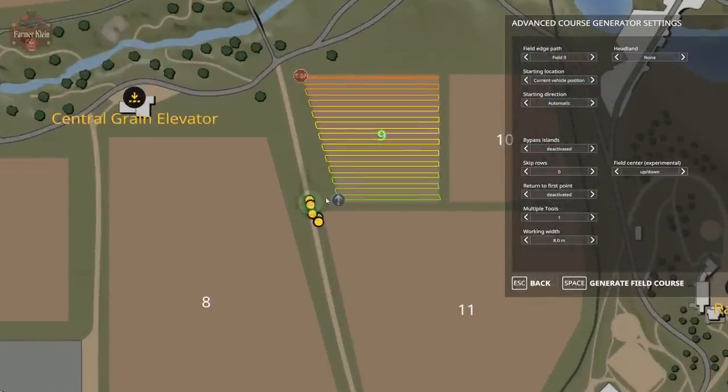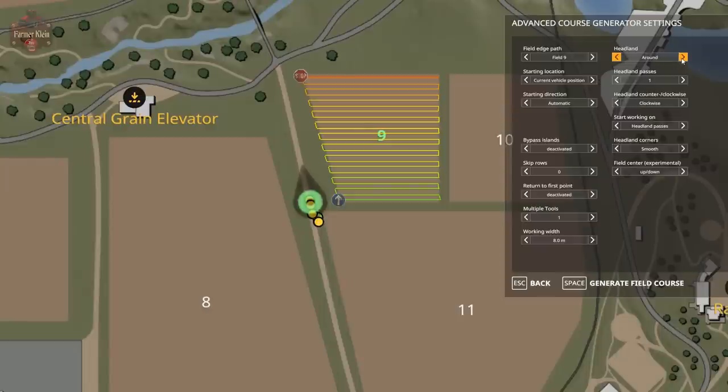Working width is 8.4 meters, but I'm going to reduce this down to 8 meters just for a little overlap. We can generate a course and see how it wants to go. This is why the advanced course generator is so cool — I can go in here and say I want to do a headland around the field, three passes counterclockwise, mowing the headland passes first.